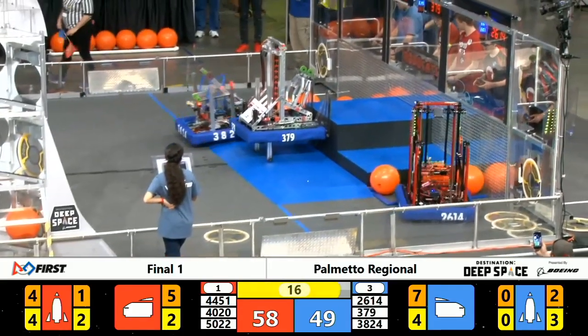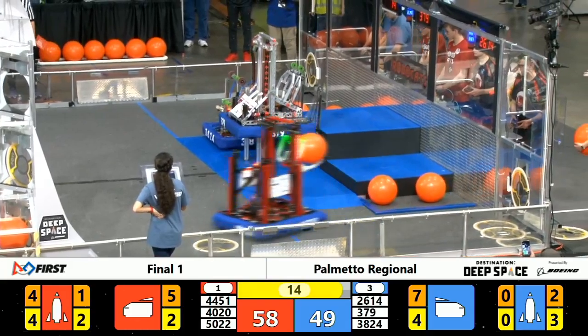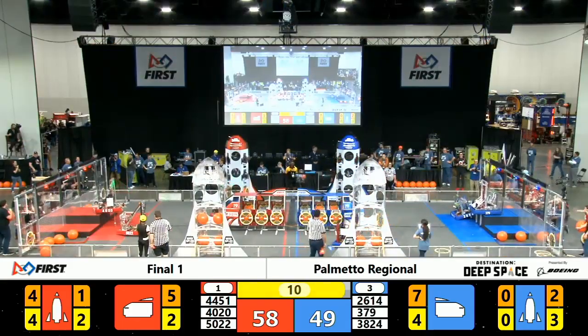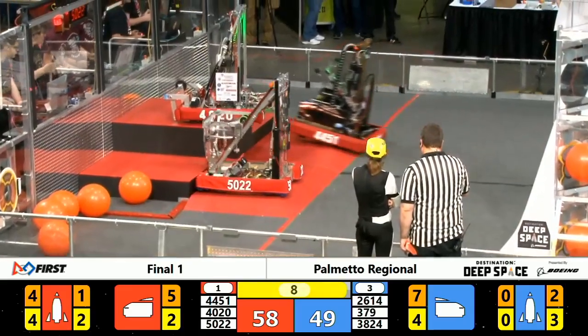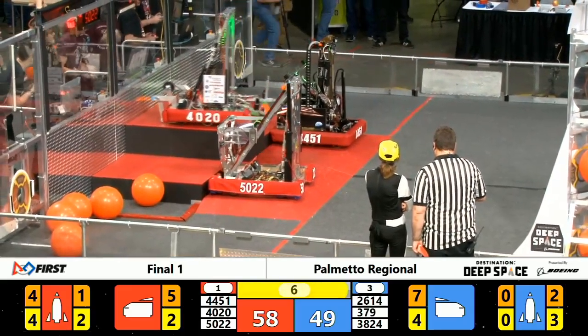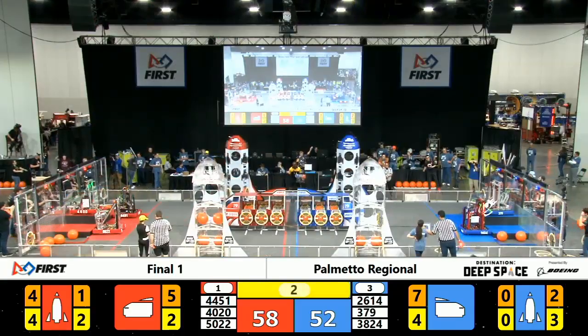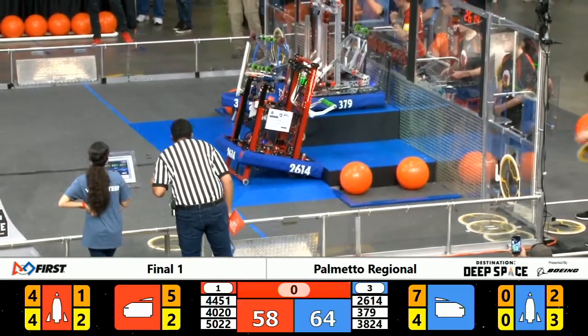Blue Alliance going for a third-level climb. Red Alliance also positioning for a third-level climb. That's Robocats lifting it up — 12 points on either end for a third-level climb. Red Alliance, two robots on. Blue Alliance, two robots on. All robots in the hab. We've got a second-level climb for Blue Alliance. Two, one, match.